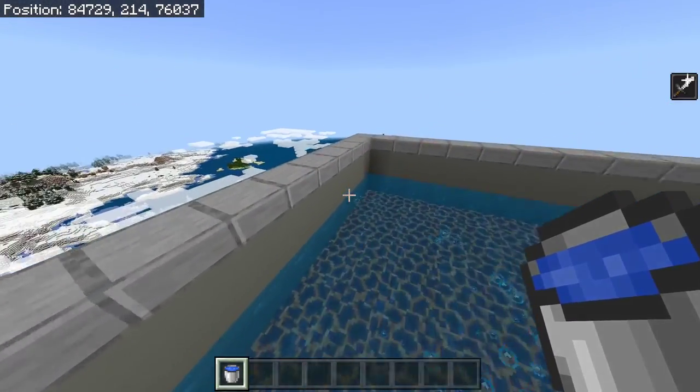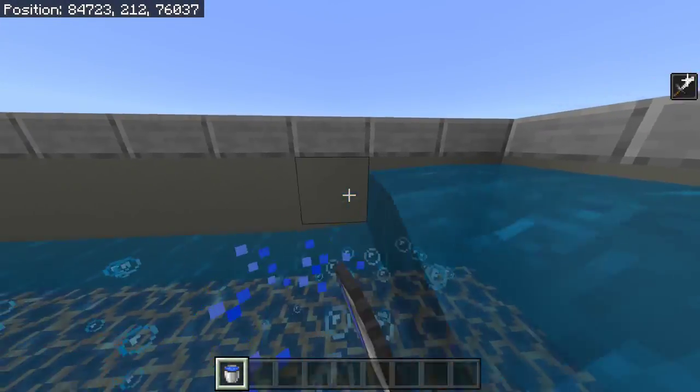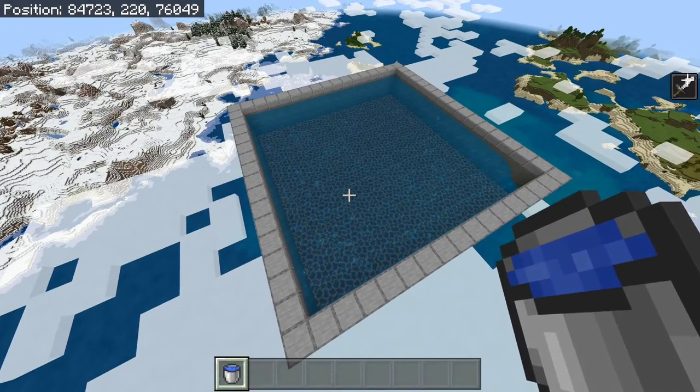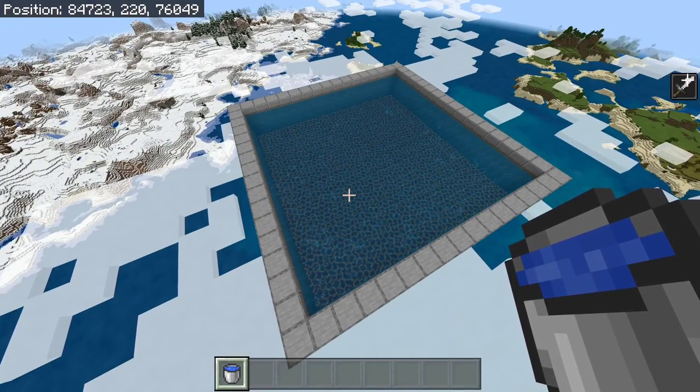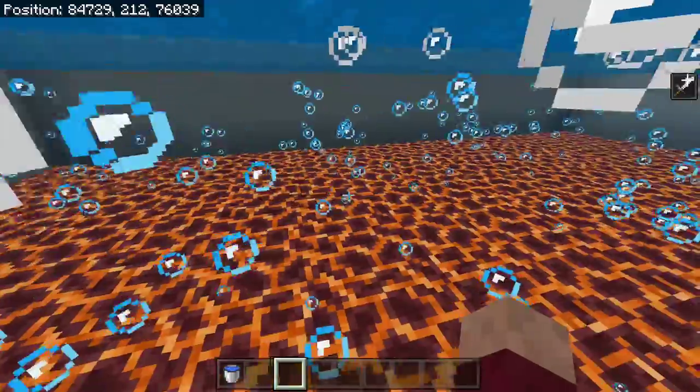Repeat this for the next layer as well. The water should have all filled in like this, and you should have these sucking bubble elevators pulling downwards.